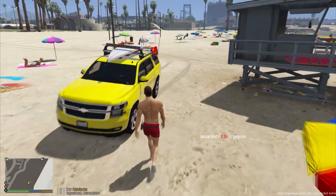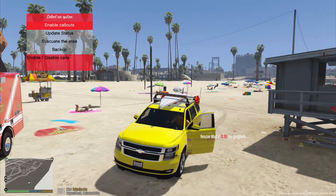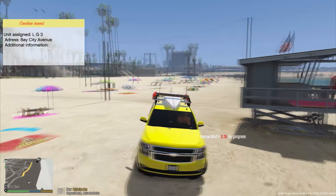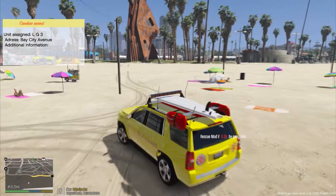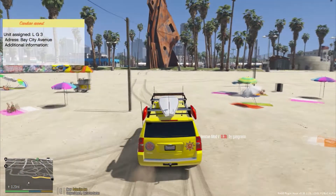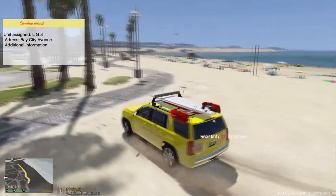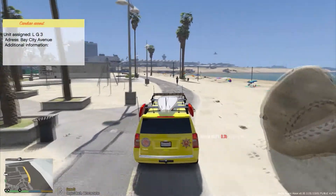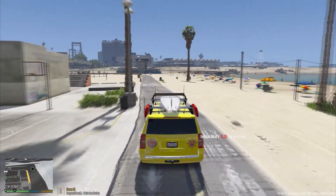Looks like we can go back to our lifeguard tower and make ourselves available. LG3, show me available. Okay, we have another call just coming in right now. LG3, respond to a cardiac arrest — another cardiac arrest. So we have another heart attack just right down the beach. I keep saying road but I guess I'm so used to patrolling on the road. So we're going to just go down here to this beach, more south, and we'll go ahead and see what's going on.